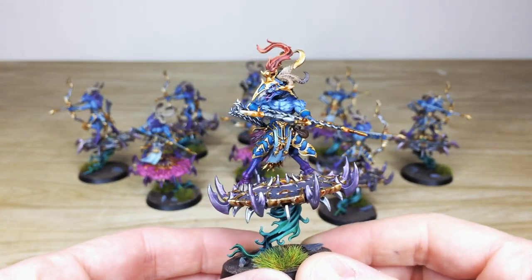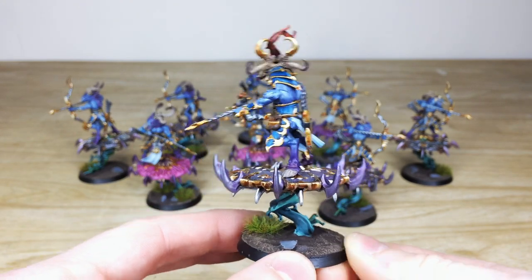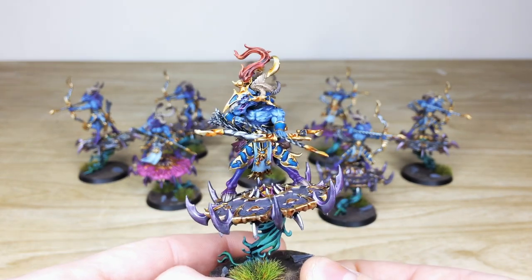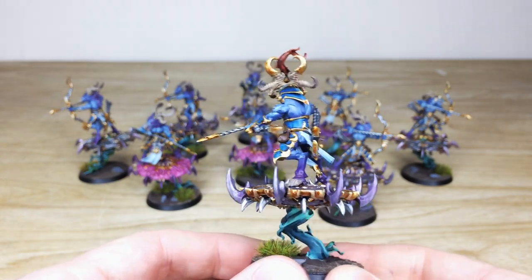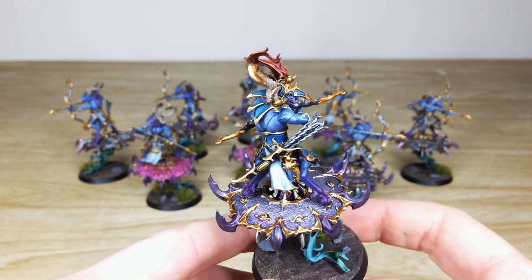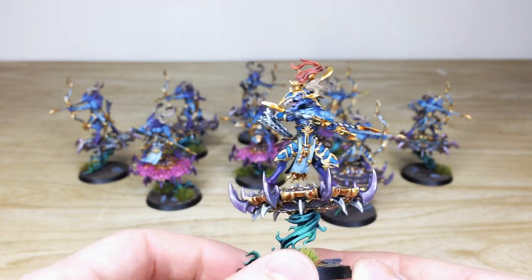Ben's done a stellar job picking out all the little aspects of detail on this guy. The Tzeentch colors are consistent across all of the models, with a very cool overall finish. This one's got a red headdress to note him as the leader figure. The Discs of Tzeentch have a lovely purple tinge to them, with multiple highlights on the skin and all the different areas of detail throughout the models — eyes, teeth, and tongues all painted as well.